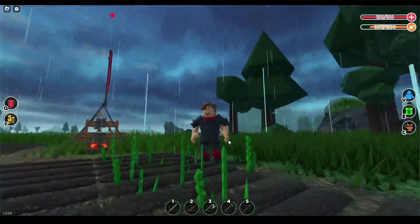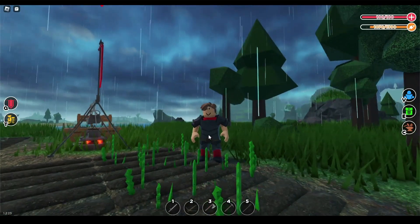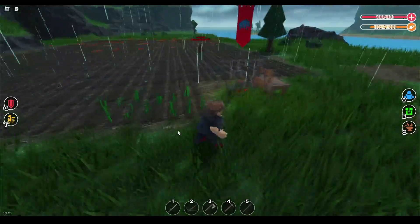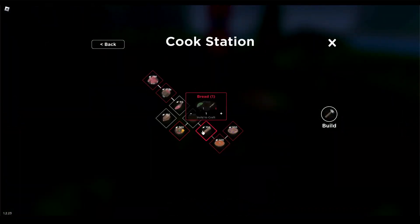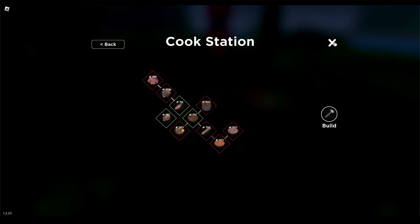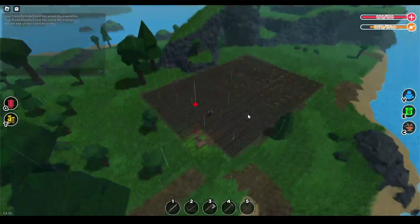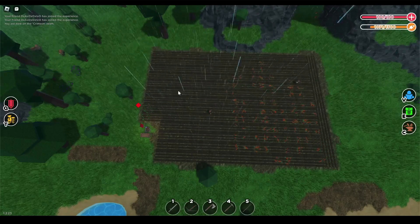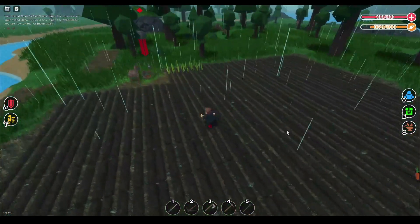I only have two wheat, but this is what young wheat looks like. The wheat has more growth stages than carrot and I think it takes a little bit longer to grow. But to make carrot pie — a really good food source — you'll need to make bread, which takes wheat and leaves, and then you'll need carrots. So if you're going to be farming, I'd suggest doing a split down the middle of your field: half carrot and half wheat, and then you can make carrot pie.